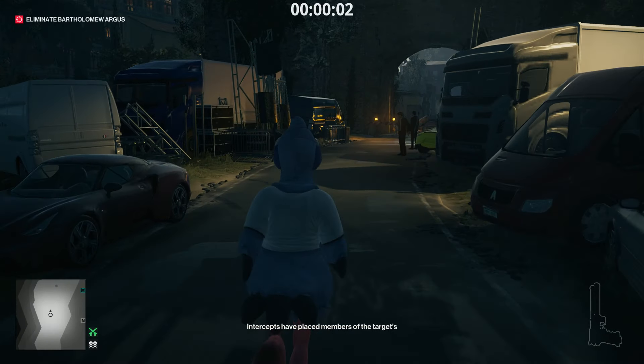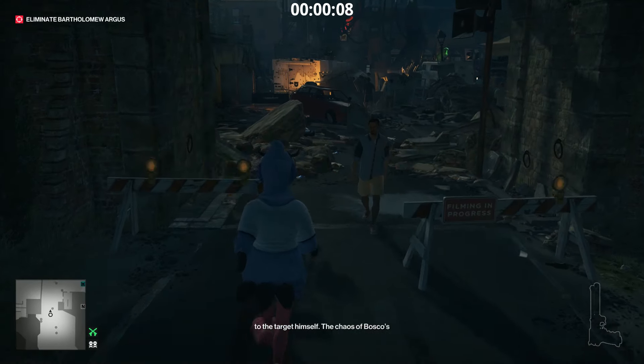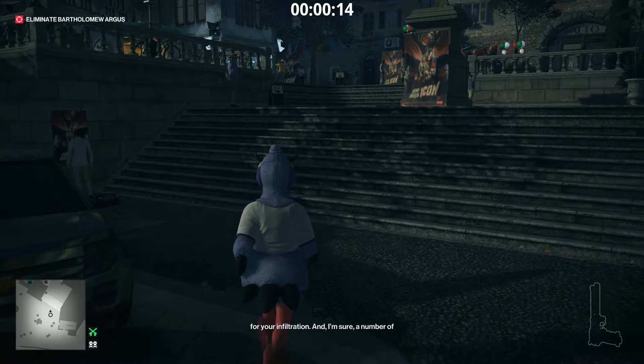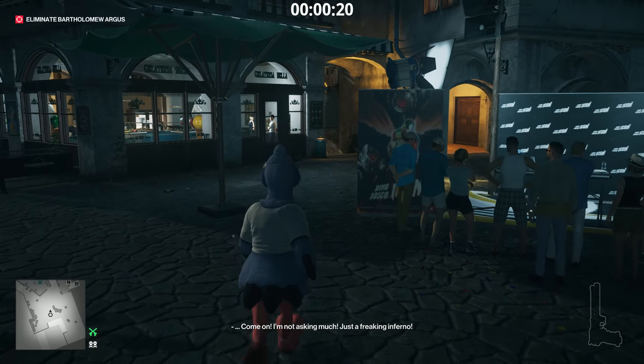This elusive target is incredibly simple and there's a method to do it that's incredibly foolproof, so I thought I might as well make a guide. We're going to start with the Trank gun, the electrocution foam, and a lock pick, and we're going to smuggle some coins into the cafe basement.